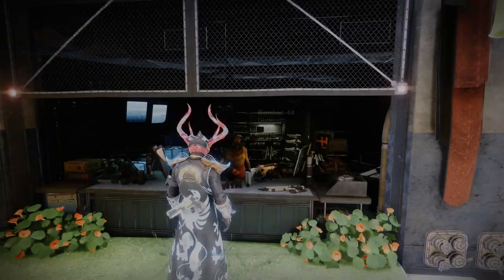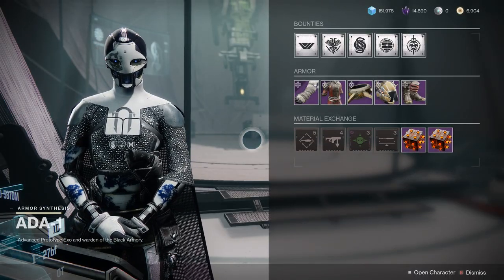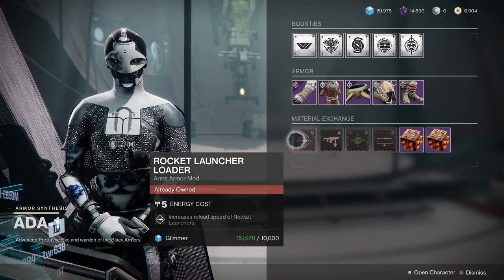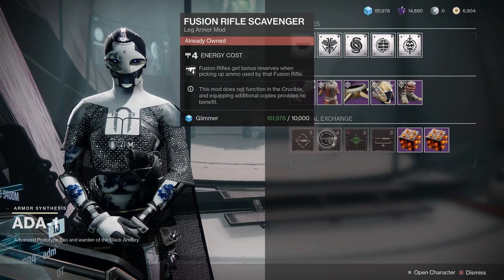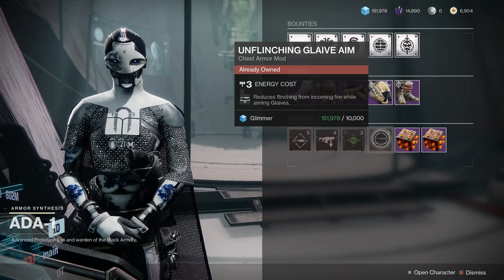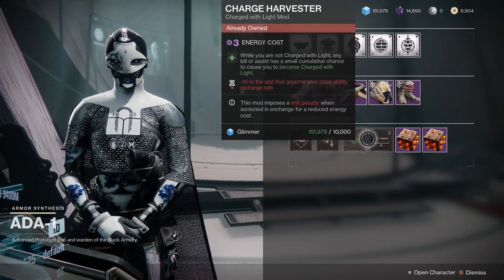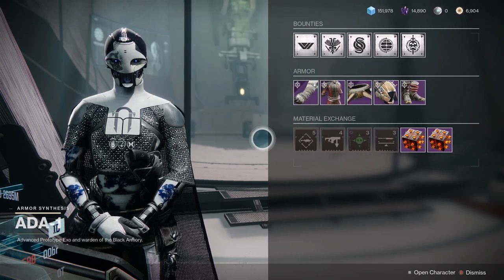Now let's go check out Ada-1. Over at Ada-1, you want to check her every day, especially if you're a newer player who doesn't have access to all of the armor mods in the game yet. Today she's offering Rocket Launcher Loader, Fusion Rifle Scavenger, Charge Harvester, and Unflinching Glaive Aim. You want to make sure you have all of these in your repertoire, so if you're missing any of them, make sure you go and pick them up from Ada-1.